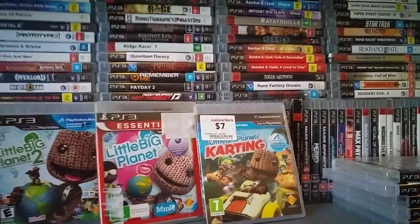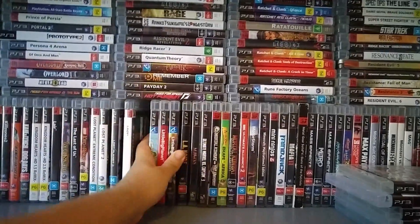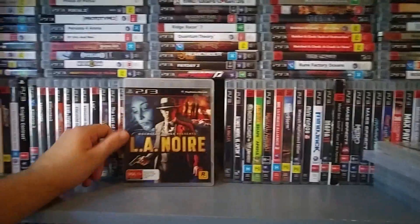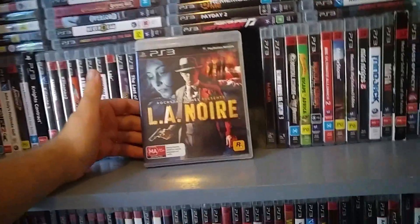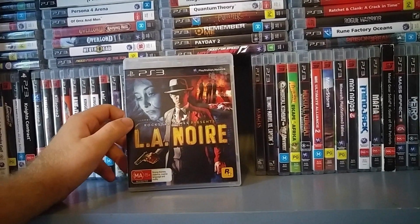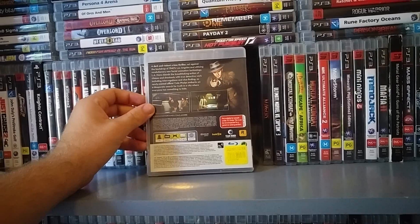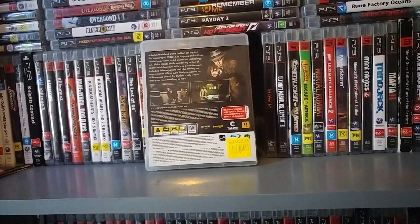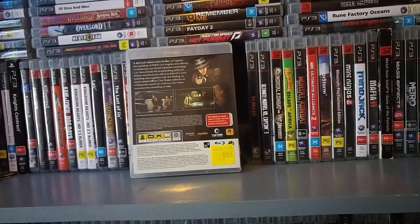LittleBigPlanet 1, 2, and Karting. LittleBigPlanet Karting is actually really good, but I've never been super into LittleBigPlanet — I think they're just okay. Lost. L.A. Noire — which was randomly re-released on PlayStation 4 a couple of months ago and Xbox One. It's a good game; not the best Rockstar game of the last gen, but worth playing. The real allure is that you're in Hollywood in the early 1940s — there's a really cool sequence going through the set they used to film Intolerance, a black and white silent film.